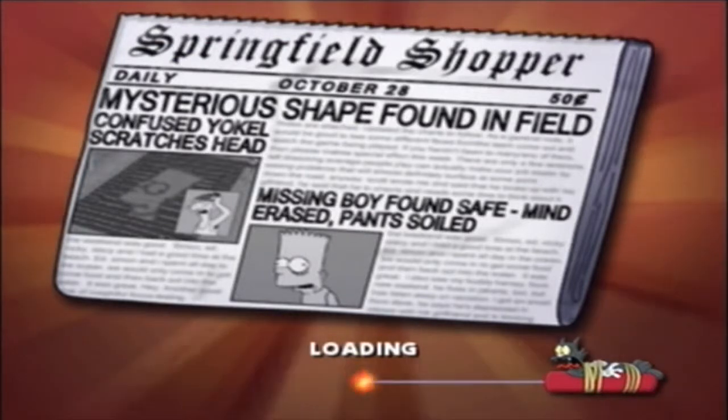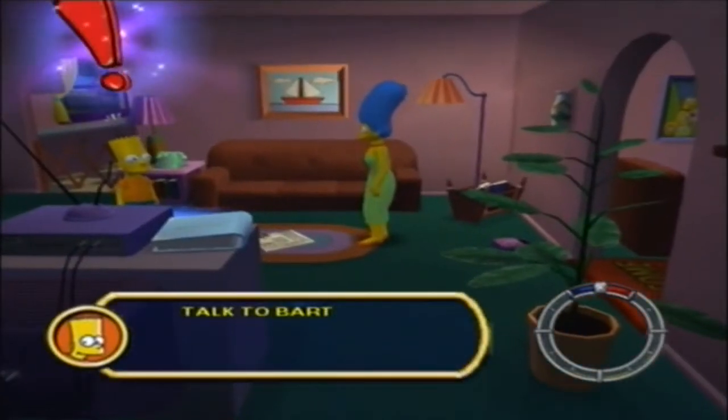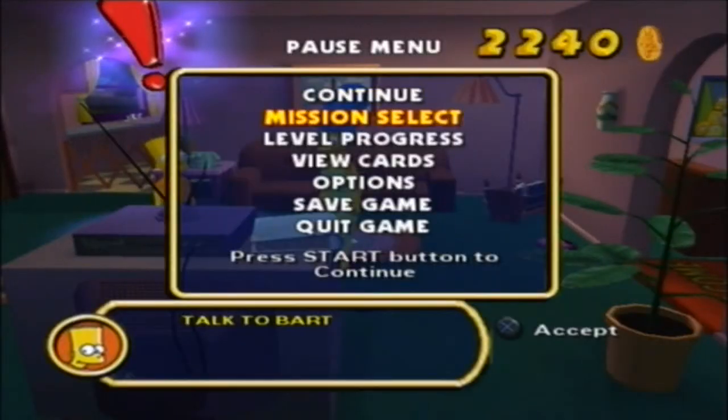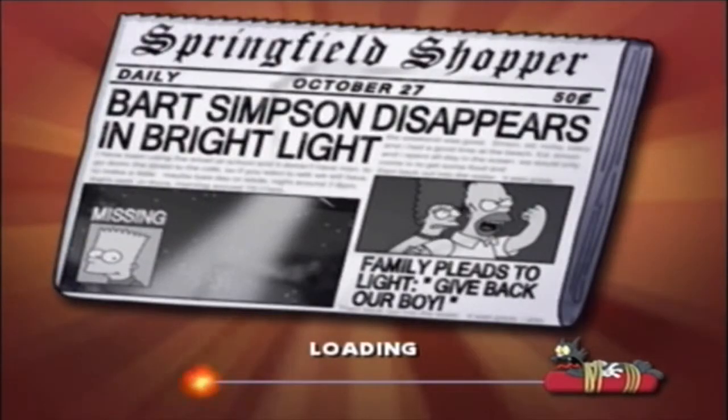Stereo shape found in field. Yooko scratches head. Missing boy found safe. Mindy raised. Pants soiled. So yeah, we are now playing as Marge in this part. Before we do that, we'll do the mission select and go back — we'll do that final street race, and then we'll move on to the first mission of Marge's part of the story.